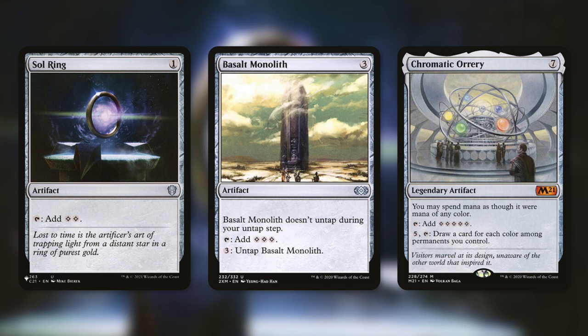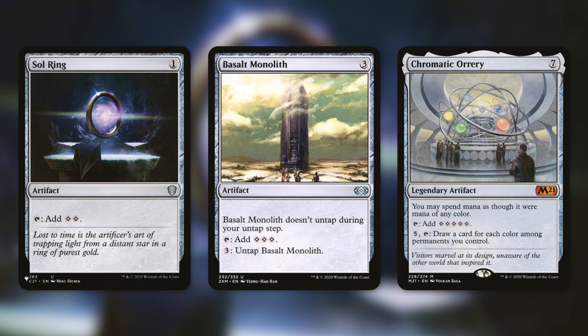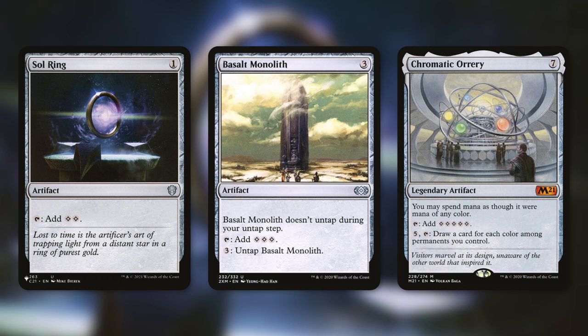When it comes to mana rocks, Sol Ring goes infinite with Staff of Domination on its own — tap for two, untap it an infinite number of times with Staff of Domination. Sol Ring and these mana rocks are great in this deck already because we want to ramp quickly to get our commander out and combo quickly. Basalt Monolith is incredible — it doesn't untap during your untap step, taps for three, and has pay three to untap Basalt Monolith. If we've got any way to have our commander tap for more than three and Basalt Monolith is in our graveyard, our commander can untap itself infinitely while generating infinite mana.